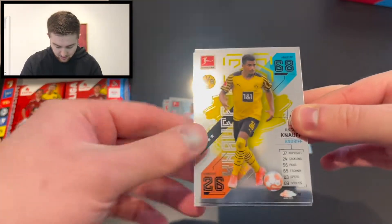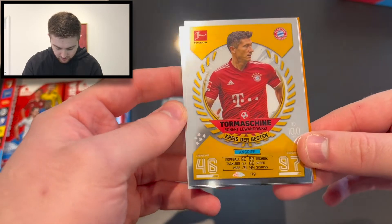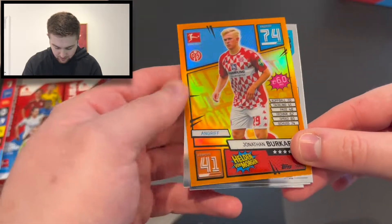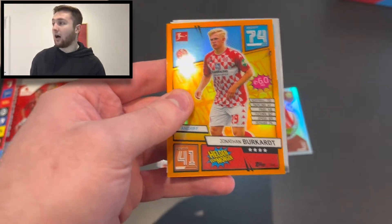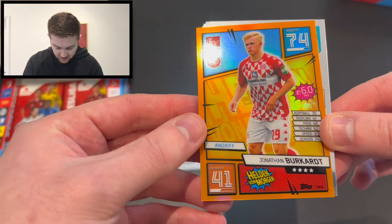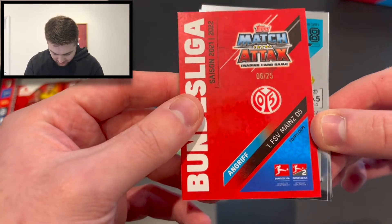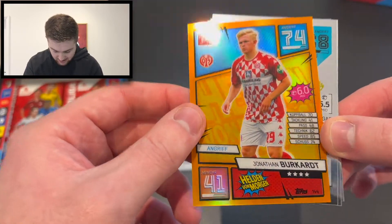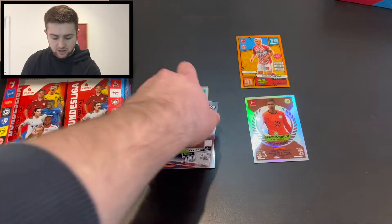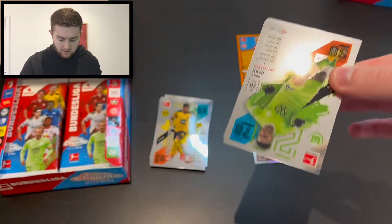We've got some colour in here though. We've got Ansar Nauf of Borussia Dortmund, and a Chris de Beston Goal Machine Robert Lewandowski. We have got Nicholas Dorsch of Augsburg. And we have got an orange Helden von Morgan — these young upcoming player cards. That looks very, very nice. It's Jonathan Burkhardt of Mainz, and that is number 6 of 25. Lovely looking card — that is a cracking start. Second orange I've got for this collection. We like that a lot.